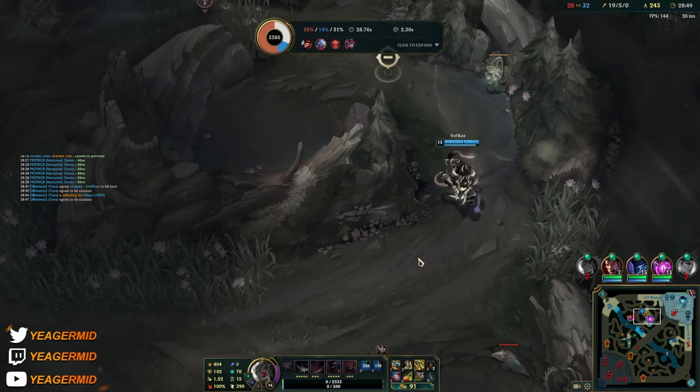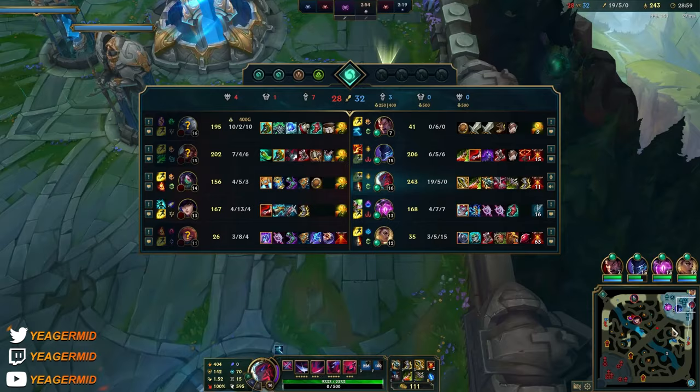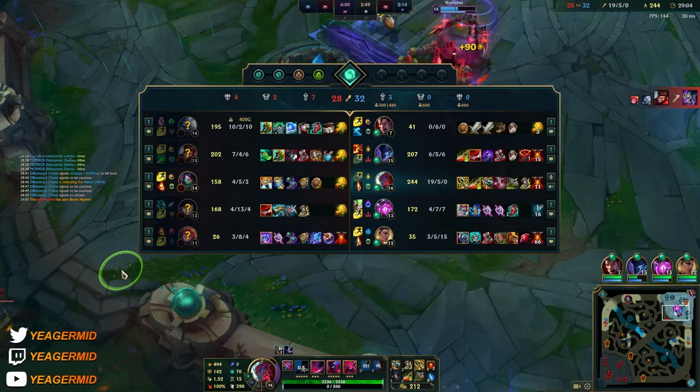Don't go for it - Akali is just going to take him down. Every Nocturne ult should be a kill if she's alone - that is going to be his job when she starts grouping up.